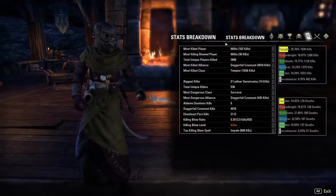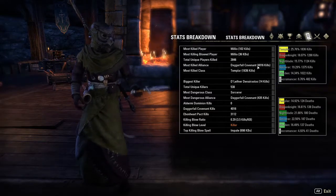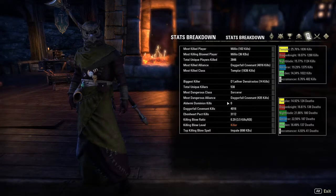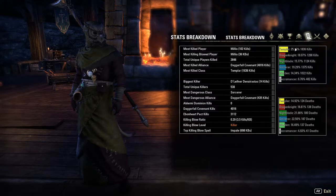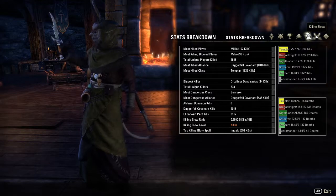Then you can go into the stats breakdown. It'll show you your most killed player, most killing blow player, total unique players killed — which is actually more than I thought — how many alliance kills you have, so which alliance you're killing more, most classes killed, your biggest killer, your total unique killers, most dangerous class to you, and alliance. For me, I kill everyone except Necros the least, because they've been out the least amount of time. Templars happen to be something I kill a little bit easier. On the flip side, sorcerers tend to be the most dangerous, followed by nightblades, on this character.